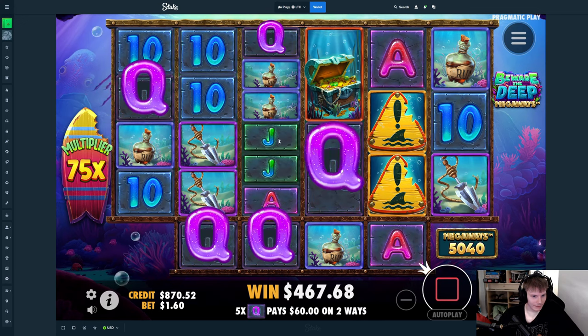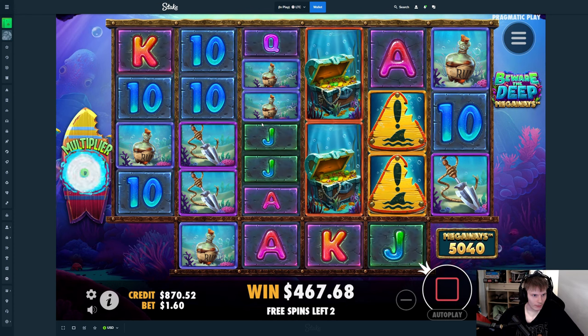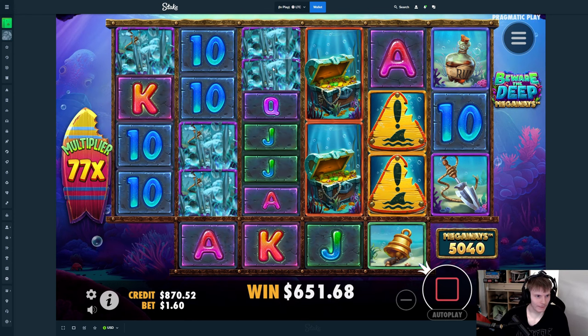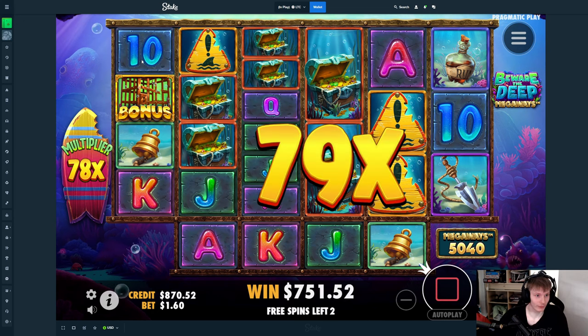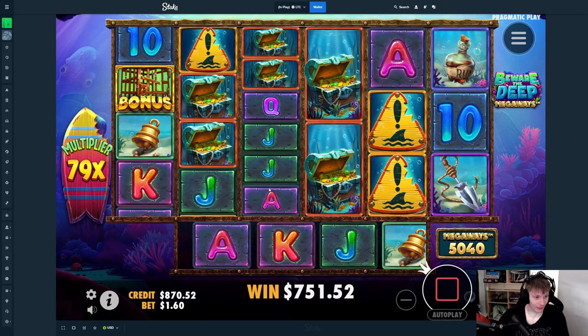Queens connect! 60 dollars — come on 10, right there. Oh, that connects too! Come on 10, now that connects again — come on 10! Yes! How much is that? 99! Ace on the first, king on the second, jack on the first. Okay, that was five hundred dollars right there — holy shit!